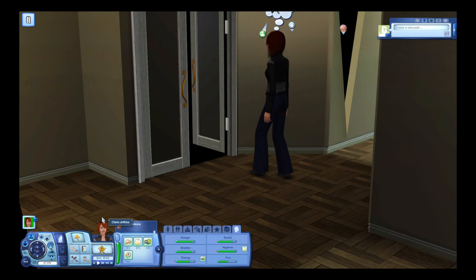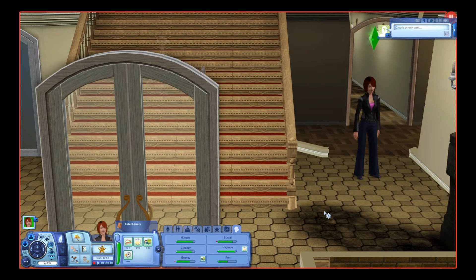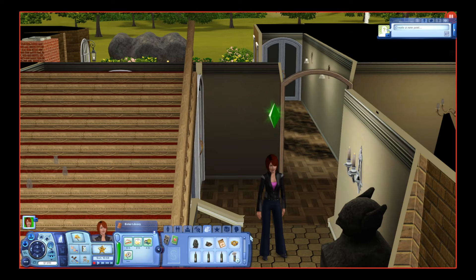Gosh, I hate those creepy noises. That one is locked — we need a keystone for this. I'm so scared. There's a staircase here, but I'm not sure whether we need to go upstairs or not. I'm gonna have her use a shower in a can as a precaution.